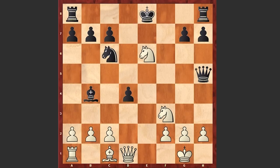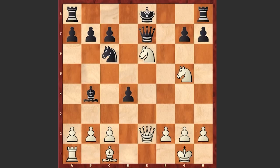Instead we see Rxe6, fxe6, Nxe6 — now the threat is Nxg7 check for the king. The queen goes to f7, also protecting the pawn on c7. Ng5, Qe7, Qe2, Bd6, Nxg7 check — using the fact that the queen on e7 is pinned.